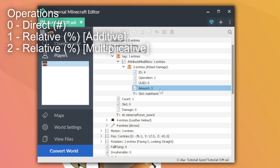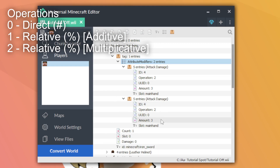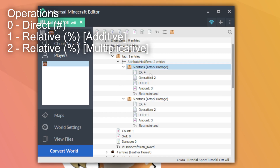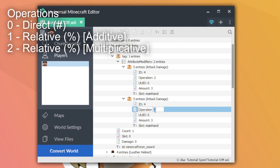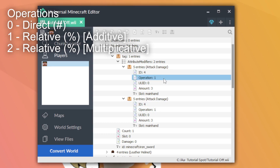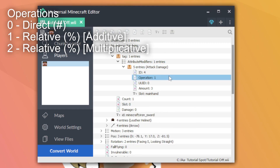If we change to operation 2, it's a bit different from operation 1. When you have multiple attribute modifiers of the same type all set to operation 2, they multiply together — so 3 times 3 equals 9. With operation 1 they would just add — 3 plus 3 equals 6. In practice you should probably only worry about operation 0 and operation 1 and just ignore operation 2.